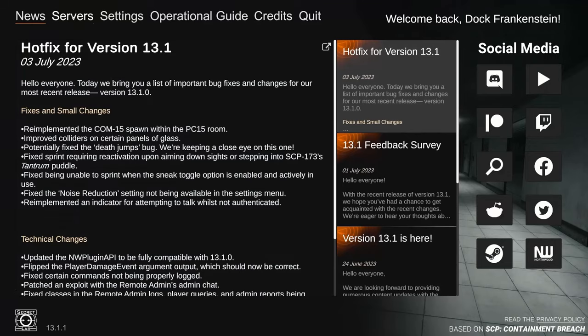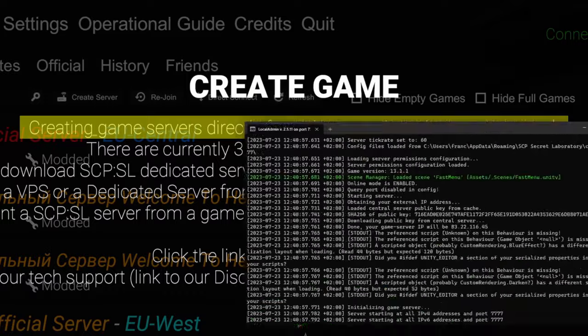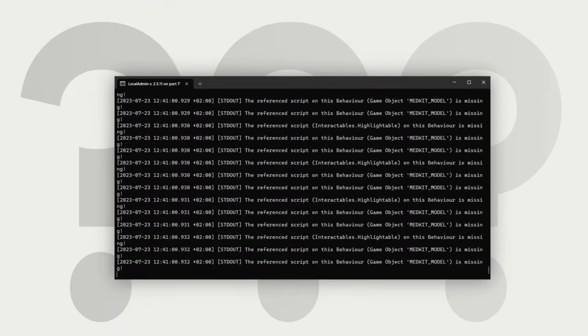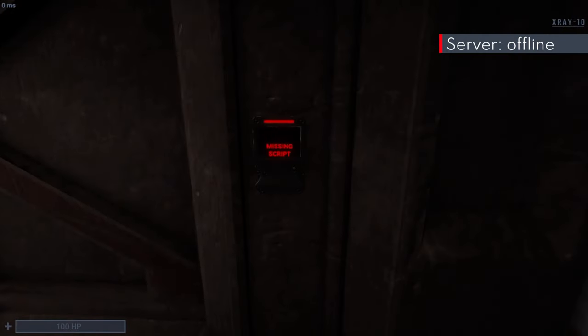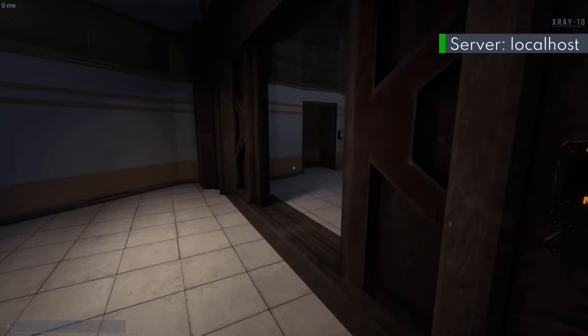Later in the Scoopophobia update, Northwood also removed the ability to host a non-dedicated server, meaning that you could no longer host a game right from the main menu. Why exactly is that important? Well, that was the only thing allowing tutorials to exist in the old versions. In almost all games, tutorials aren't single player - they're just hosted on their own computer, so that they can reuse the code from the rest of the game. So I guess fate is sealed. Tutorials are, and forever will be, no more.